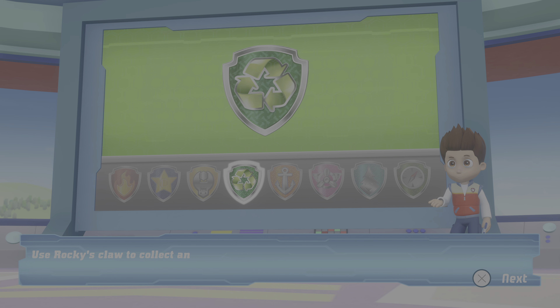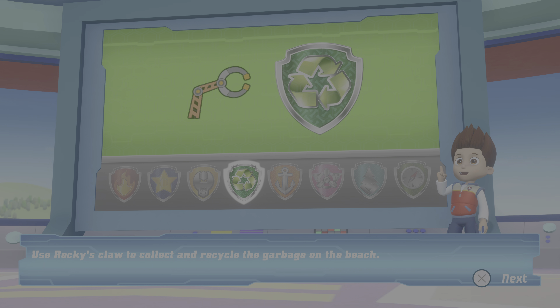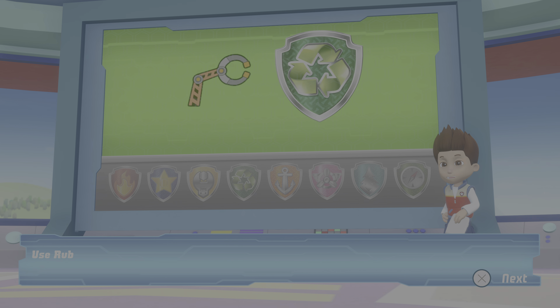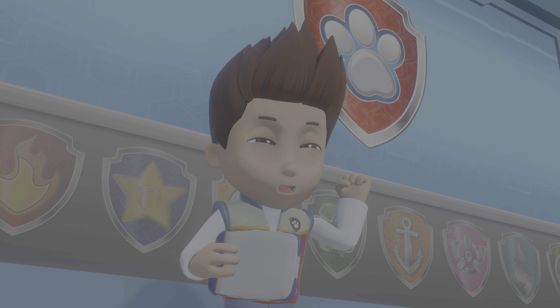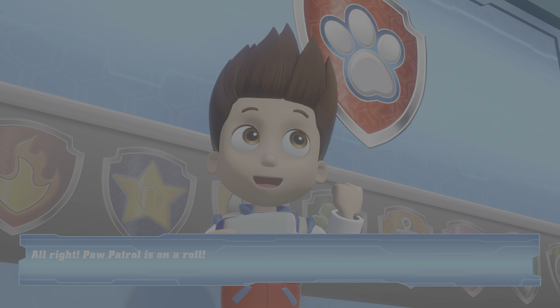Use Rocky's claw to collect and recycle the garbage on the beach. Use Rubble to clear a path so we can move the meteor. All right — Paw Patrol is on a roll!